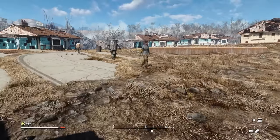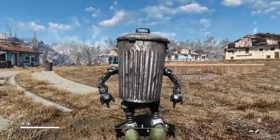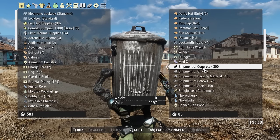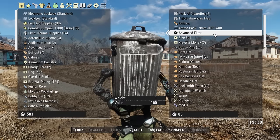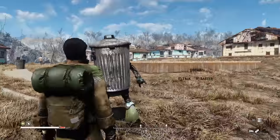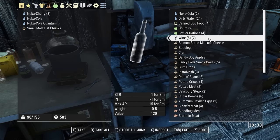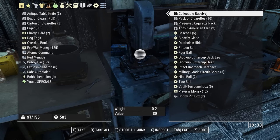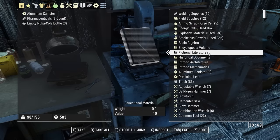Oh, it's Trashcan Carla. By the way, she has a new companion that is not a Brahmin, which is amazing - and it's named Oscar, which is hilarious. Sesame Street - that's kind of awesome. You can barter with him too, and he has the same stuff as she does. She's got an advanced filter. I do have stuff I can sell to her. I want to get some chlorine or salt if she has any. I'm pretty sure I already bought the stuff that she had though.